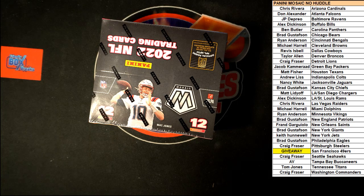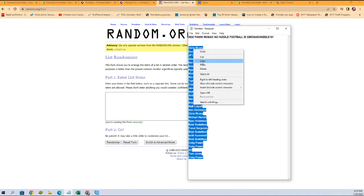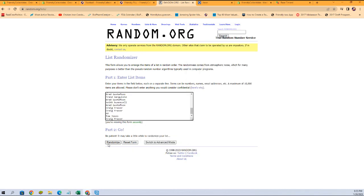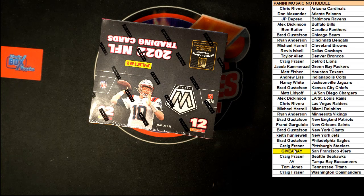Let's grab all of our owner names, copy and paste — seven randomizations. One, two, three, four, five, six — and lucky number seven. It is Matt L! Matt L is getting the 49ers in the break. Let's switch over and get him put in on the list, right there in the 49ers slot.